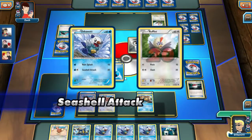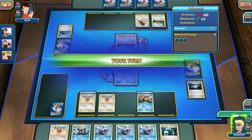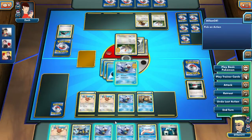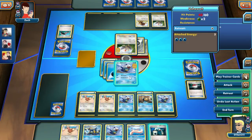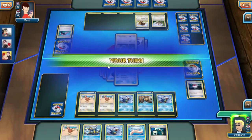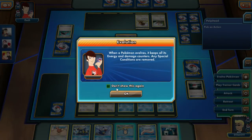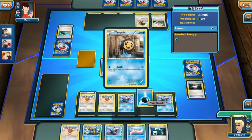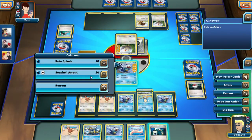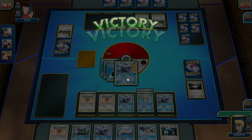Seashell Attack. Two more of those and I should be good. I don't know how many cards I can have in my hand so I'm just going to play those guys. Shell Attack once more and we are almost done — one more Shell Attack should do it. Perfect. When a Pokemon evolves, it keeps all its energy and damage counters — any special conditions are removed. I'm going to evolve him just because I can. Nonetheless, let's just end this with a Shell Attack. And that is the game. We pick up our last card, which is a Feebas. Victory.